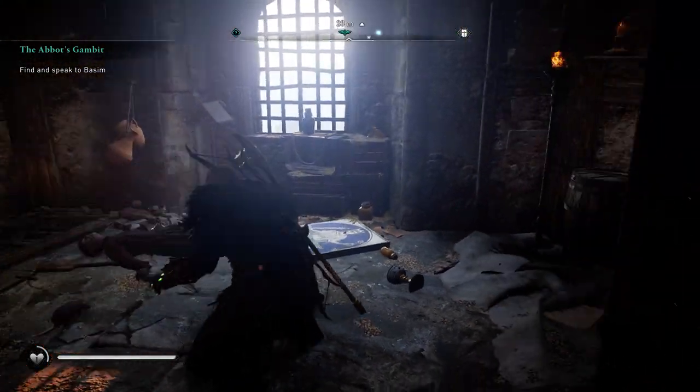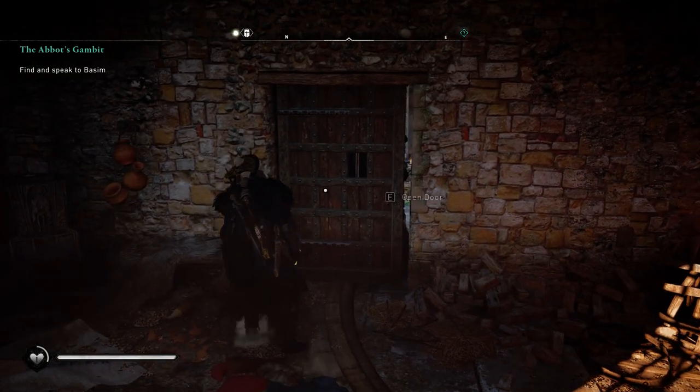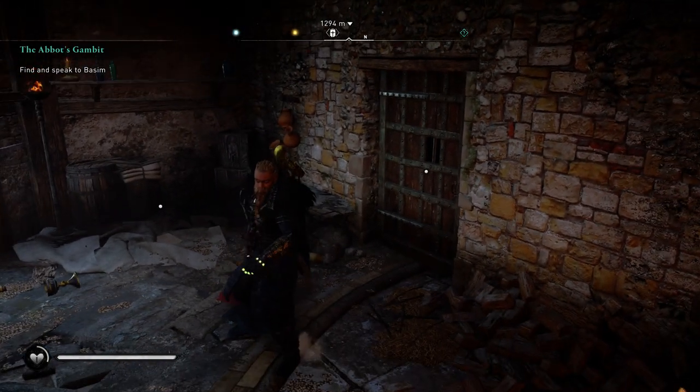Just press C and it will come forward — that's all you gotta do. Make sure that the door is open. Ok, good luck guys and have fun.